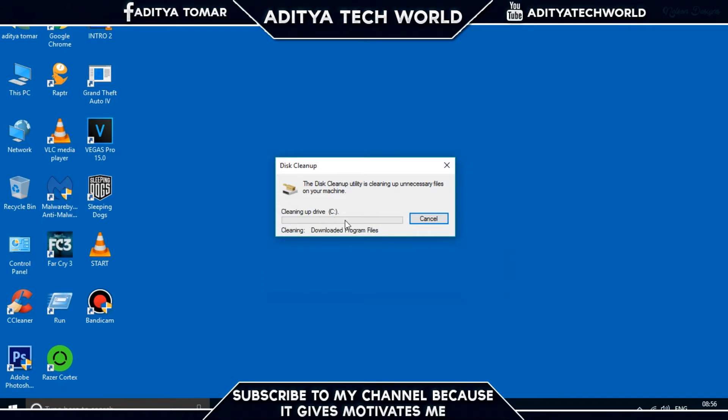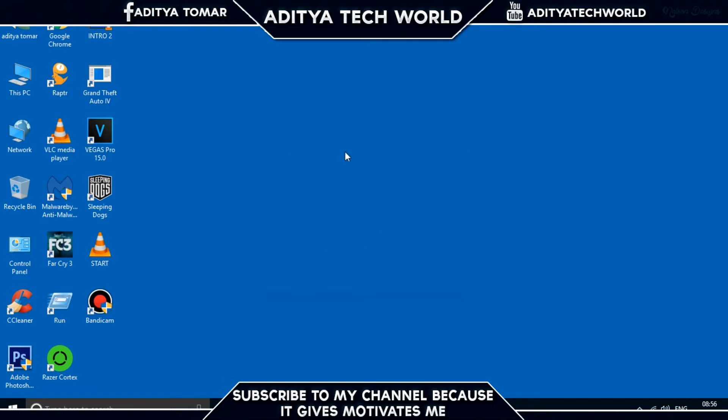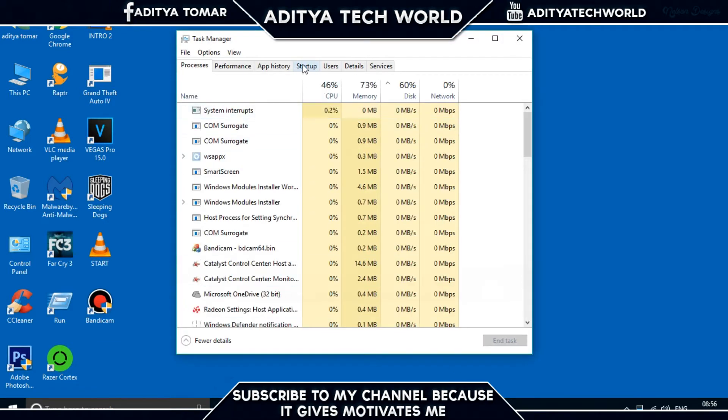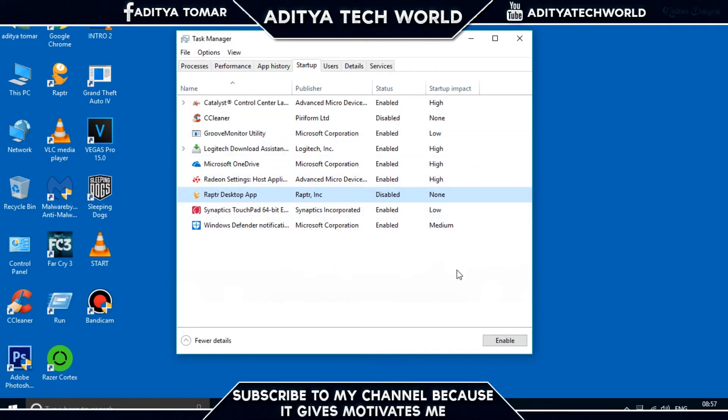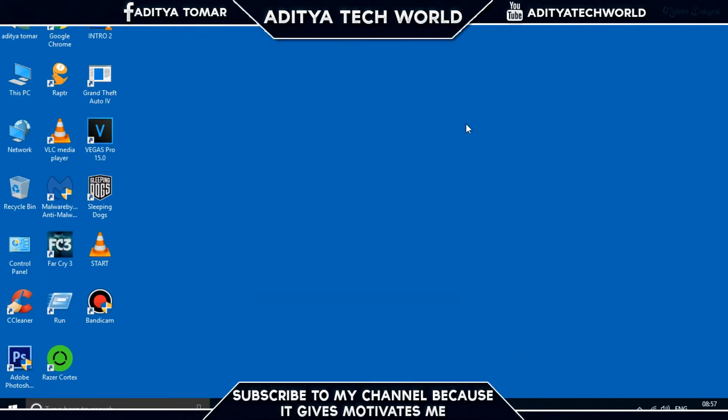Step 5: Disable all unwanted startup programs. Open Task Manager and go to the Startup tab. Disable all programs you don't need when Windows starts up. For example, I've disabled CCleaner since I don't need it at startup. You can also disable the Chapter Desktop app or any other programs you don't need at boot.